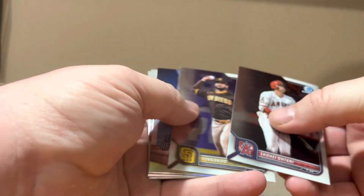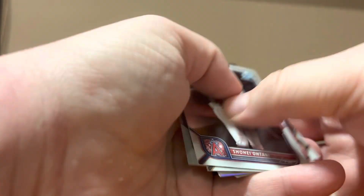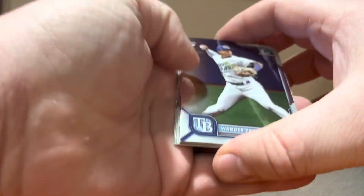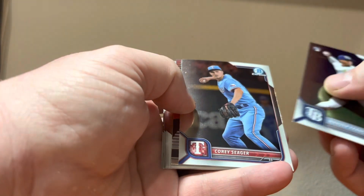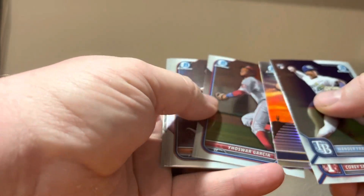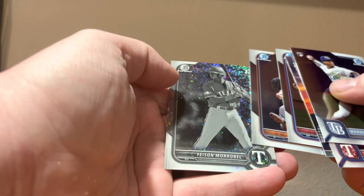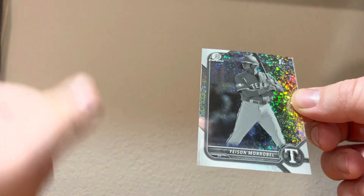Shohei, Tatis, Will Medea Shades of Greatness, Garrett Mitchell, Dustin Harris — no Bowman first. Might not be getting any Bowman Chrome Megas. Wander Franco rookie, Corey Seager, Cole Henry Arizona Fall League, Jackson Jobe, and a Yesean Morbel out of Texas Black and White. Nice. Bowman first.